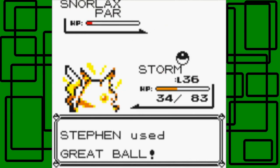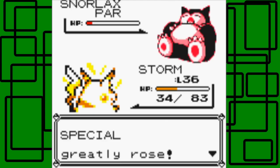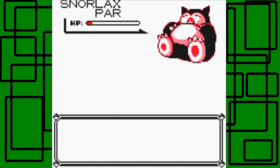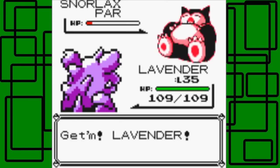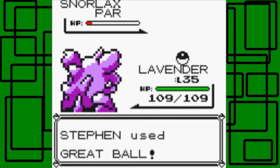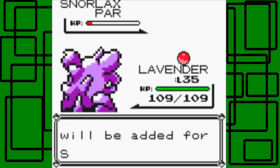He's in the red zone of his HP and he's paralyzed — come on! I'm running out of Great Balls. This is actually the first time I'm really using Great Balls to catch a Pokémon. Storm fainted — that stinks. Let's switch to Lapras. I have two more Great Balls after this. Come on, we gotta be lucky here — one, two, three — we caught it! Snorlax was caught and added to the Pokédex!